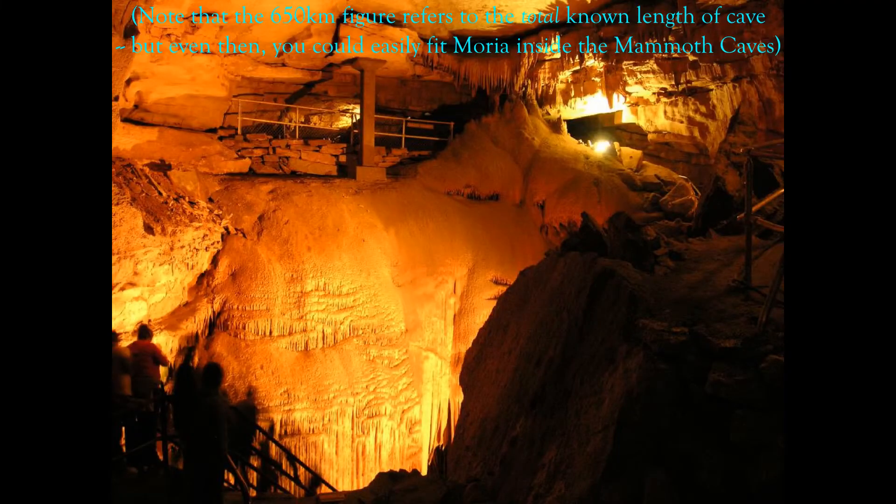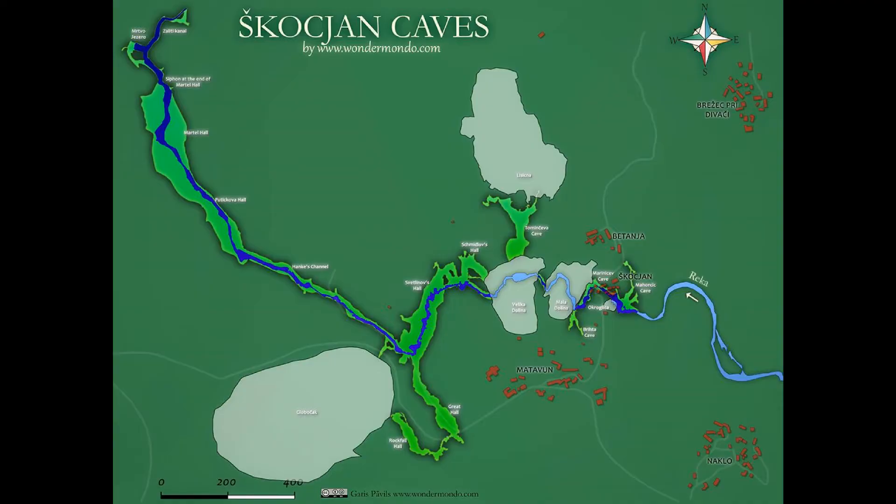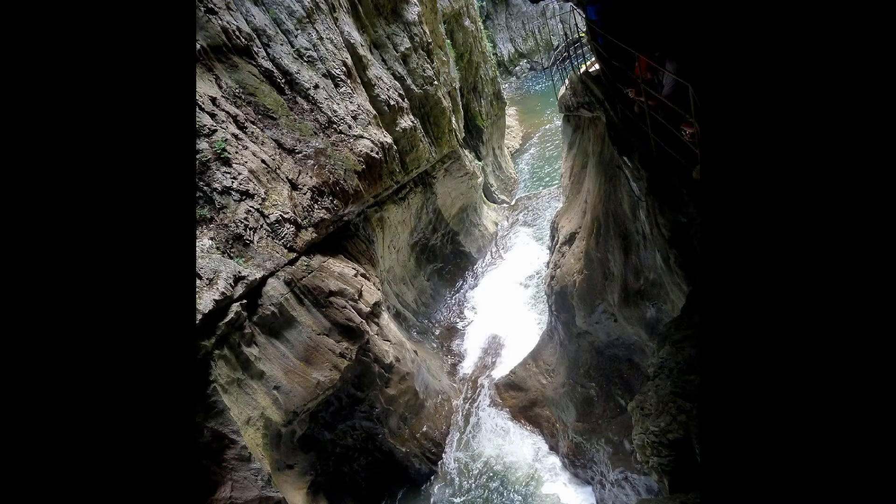Solutional caves are by far the longest type of cave. The greatest total length of cave in the world is the Mammoth Cave System in Kentucky, USA, which is about 650 kilometers long — 10 times longer than Moria. And solutional caves can actually pass underneath mountains, at least in theory, most likely when there's a river flowing through the area that drops underground and passes through the local cave systems. For example, the Reka River flows underground for 38 kilometers through the Škocjan Caves in Slovenia near the Italian border, much of it theoretically navigable in a small boat. There's no river through Moria, but perhaps it's dried out.